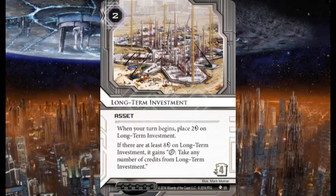Long-term Investment: when your turn begins, place two credits on it. If there are at least eight credits on it, it gains a click ability to take any number of credits from it. I've never played with this one — I wanted to give it a try, so I figured I'd throw it in.